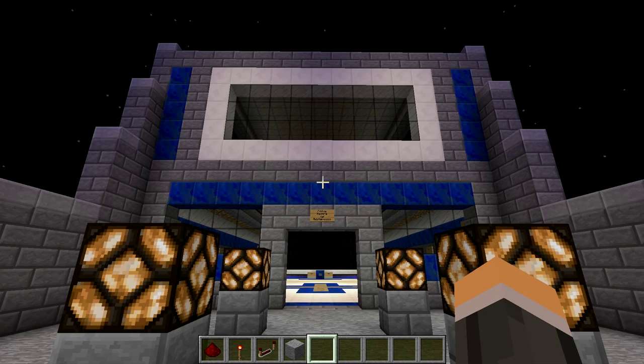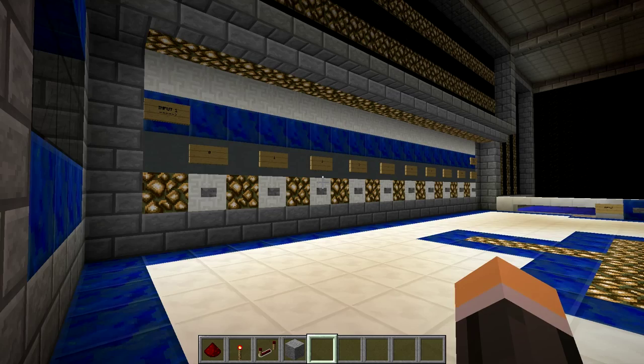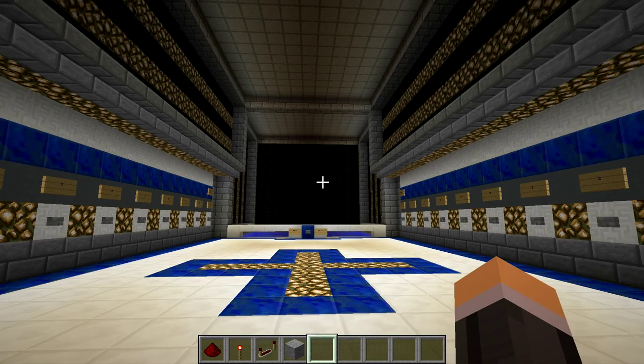Welcome to my mastery project. This is my adding machine, and if we step inside you'll see two input walls: input one and input two. The machine will basically add these two inputs together to give us an answer on that black screen in the distance.